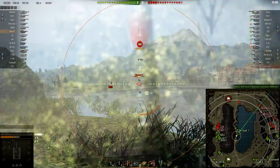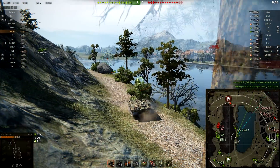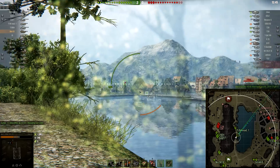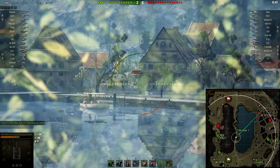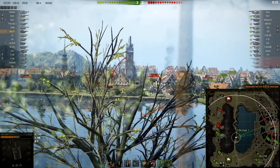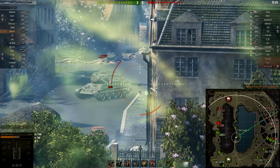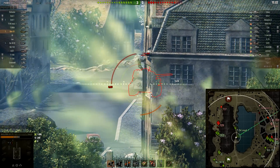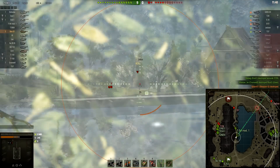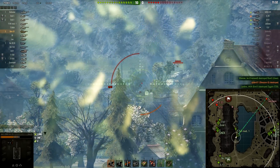Gun depression is minus 11 degrees and gun elevation 11 degrees on the S1. On UDES-03 you have minus 14 degrees of depression and 20 degrees of elevation. This is also their biggest model difference: on the STRV S1 your gun is stuck to the hull - you cannot move it up and down. On UDES-03 you have that special ability where you can actually move the gun up and down, though you still can't traverse it left or right. On all the other siege mode tanks - tier 9, tier 10, and this one - the gun is stuck to the hull.